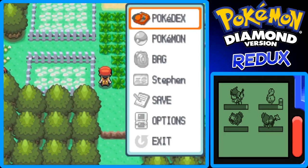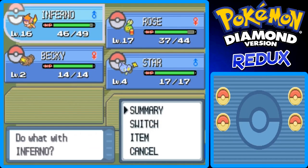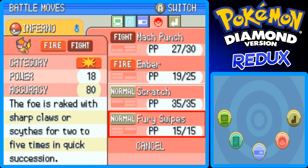Inferno and Rose both used Furious Wipe in that fight. Inferno leveled up to level 16 and Rose leveled up to level 17, which is pretty cool. I'm going to switch Scratch and Furious Wipe's move order in the summary. There we go.